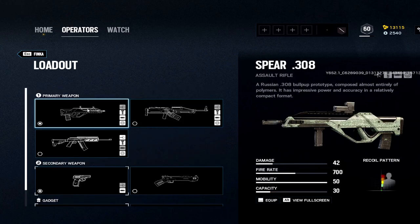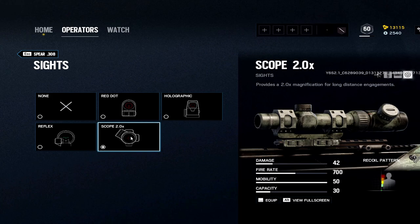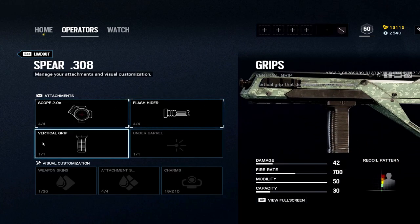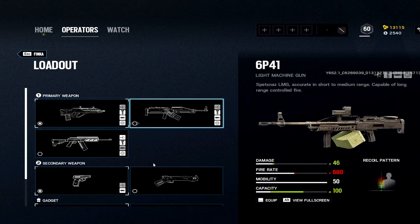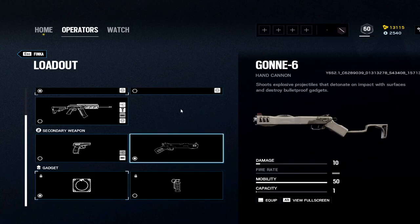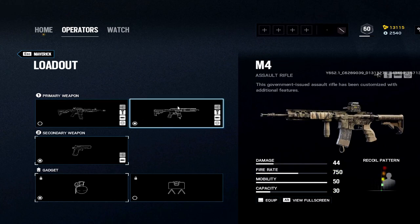Finca: once again only one real good weapon — the Spear. 2x is the only scope I like out of all these, and you're only allowed the vertical grip. Flash hider as well. Same situation where we don't have much versatility, so I do the GSh-18 and the hard breach charge so I have the choice to do more with Finca, because her gadget is quite situational.